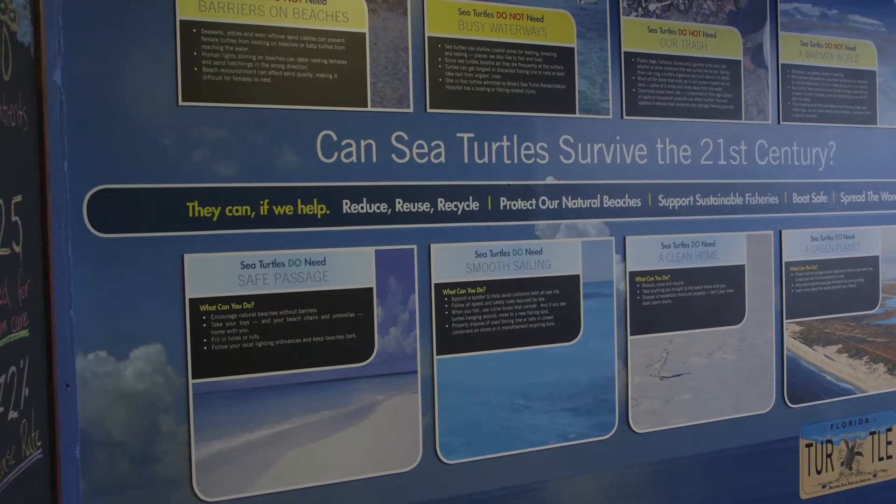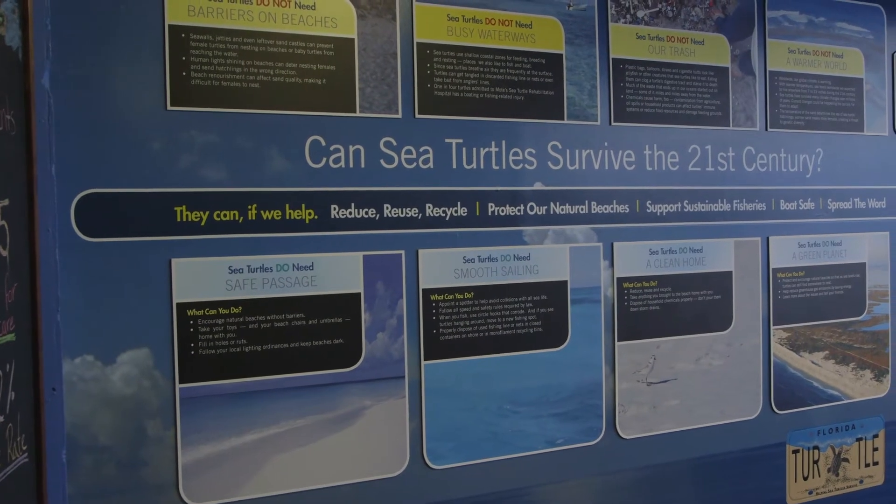We had a really low year in 2007 — that was our lowest year ever — and ever since then the nesting has been increasing. The number of nests on our beaches went from around 700 all the way to over 2,000 last year, so we're hoping for another big year, but the trends may go up and down.